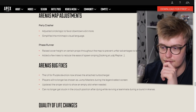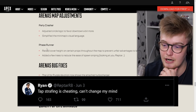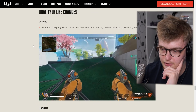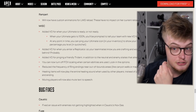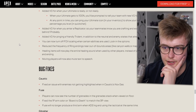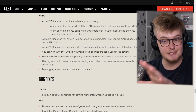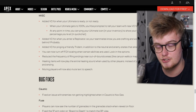Hey, Reptar got a shout out. If they give Reptar a shout out about adding trees to Facerunner, then we might be looking at tap strafing being removed because he called it cheating — I'm just putting it out there. The UI for purple Devotion now shows the attached turbocharger. Valkyrie's fuel gauge UI was updated to better indicate fuel usage and when you're running low. Rampart will have custom animations for LMG reloads — no impact on reload times, but still cool to see. A new voice line was added for when your ultimate is ready, plus you can ping your ultimate icon in your inventory to show your teammates the percentage you're at. I've wanted this since the game was released — it just felt weird not being able to ping your ultimate. Kudos Respawn.